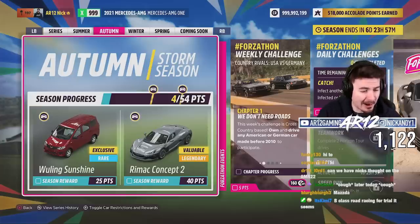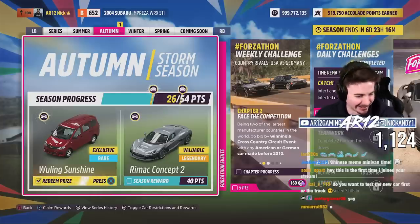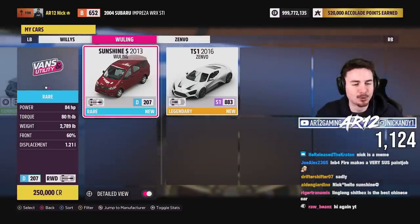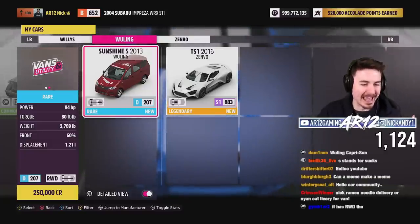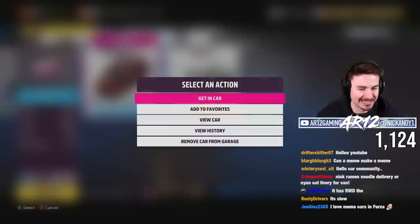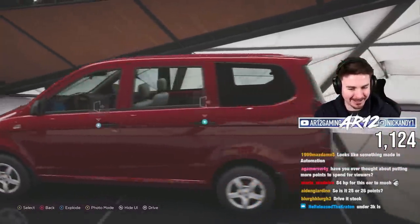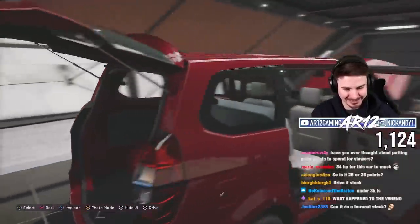Let's go get 25 points in the autumn season and unlock the Wuling Sunshine. The greatest car in Forza has officially been unlocked. This is the 2013 Wuling Sunshine S. It's got a 1.2 liter engine, 84 horsepower, weighs less than 3,000 pounds, and yes, it's rear wheel drive. This is certainly something I never expected to see in a Forza game.